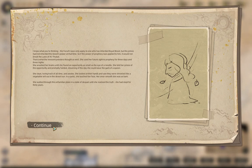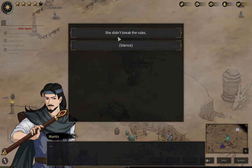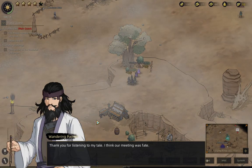She slept, losing track of all time, and awoke to find her hands shriveled like a vegetable left out in the desert sun. Her once smooth skin was as bark. She walked through this unfamiliar place in despair until she realized the truth — she had slept for 30 years. The priestess violated the laws because the Fru-Rod laws forbid seeing into the future of the inheritor of royal blood. The stipulation does not just include the present — for the Fru-Rod, a person encompasses their entire timeline: past, present, and future. The prince became the inheritor of the blood's power, so from the Fru-Rod perspective using Future Sight on him was blasphemous. The priestess broke the laws and that was her fate.